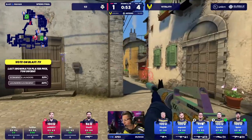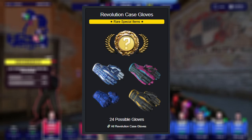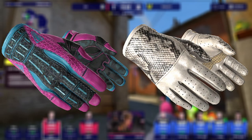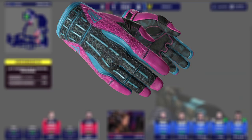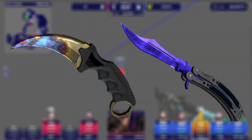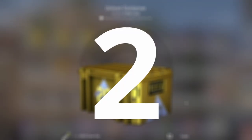The only downside to the Revolution Case is if you aren't a big glove enjoyer, since any exceedingly rare special item will be a pair of gloves released with the Clutch Case in 2018. But there's still some big chasers in here with gloves like the Vice and King Snake. A good condition Vice would fetch a respectable $7,000.